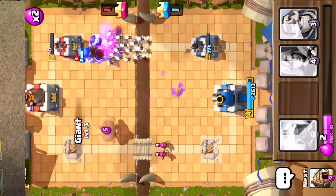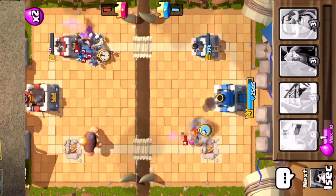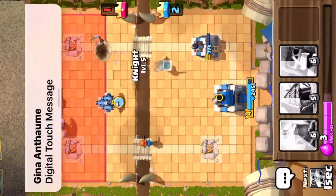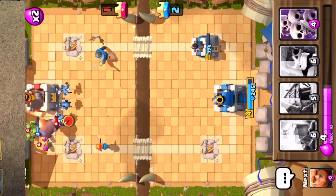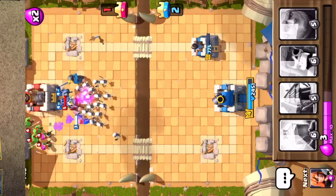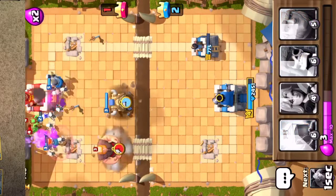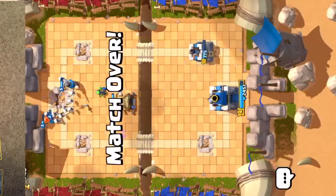I'm going to send the Giant right over here. Let this Valkyrie destroy those archers. Oh yeah, I'm winning. Let's send those Minions there. More Knights. Some Skeleton Army. Wow, it's getting really intense now. Oh yes! Yeah! Let's go!